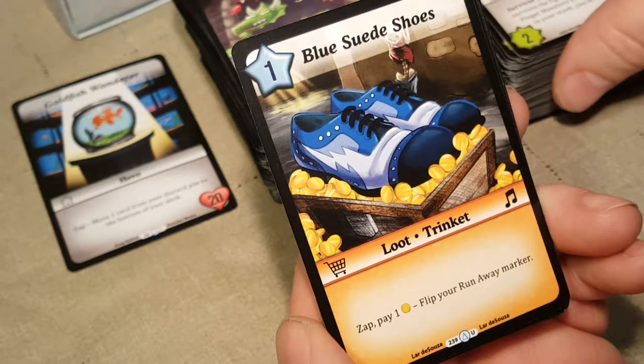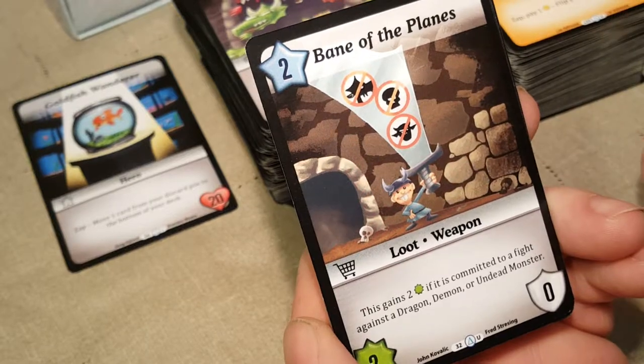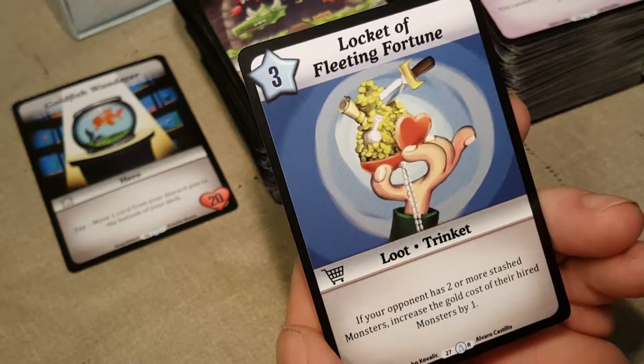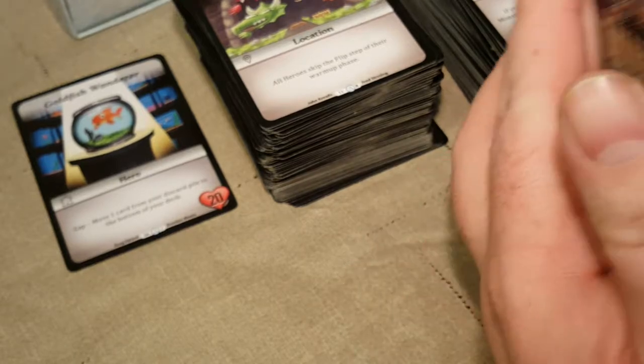We got Blue Suede Shoes uncommon, Bane of the Plains — I don't think we have that — Chunky Flunky, and the Locket of Fleeting Fortune — I don't think we have that either, and that's a rare. That was an awesome pack. I'm very excited about that.